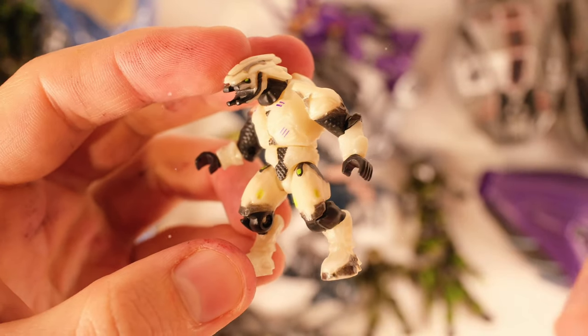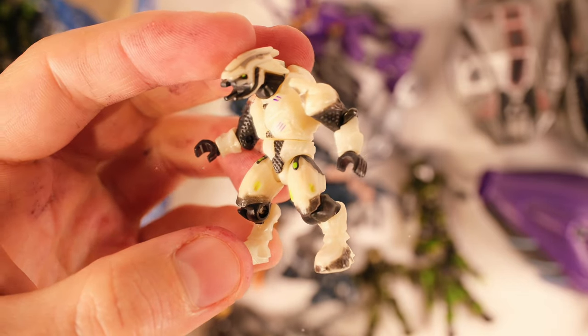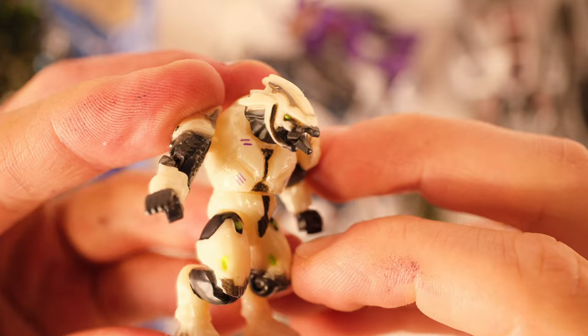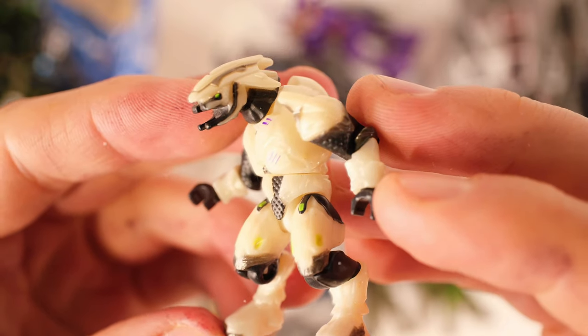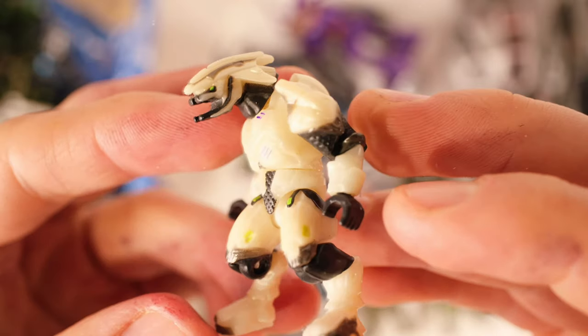Back in the day, Mega Bloks never actually used the official names for any characters. It would just be, like, an air assault in the Falcon when it was meant to be Cat. The green Spartans that were clearly Master Chief would just be called Spartan. And this Elite was no exception — it was just called Elite, and it was in the original Wraith.